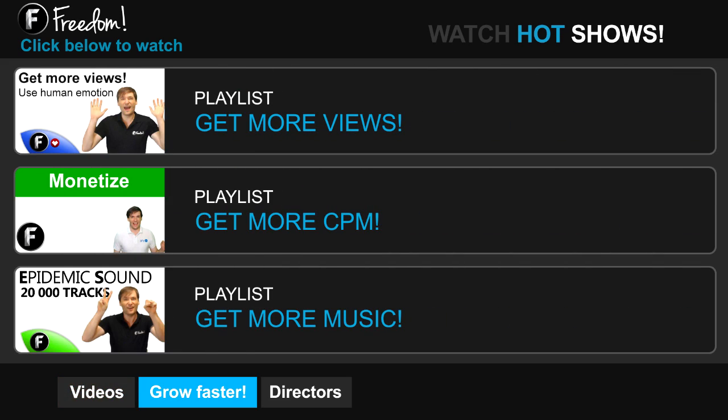Click 'get more views' to learn how to build your audience faster on YouTube. Click 'get more CPM' to learn how to make more money from your channel. And click 'get more music' to learn where to get more music to spice up your videos.